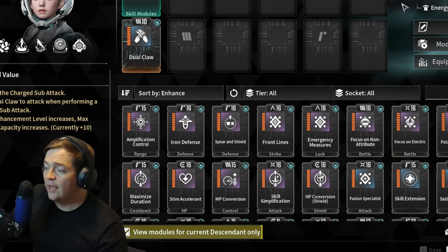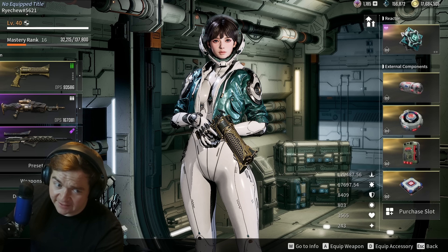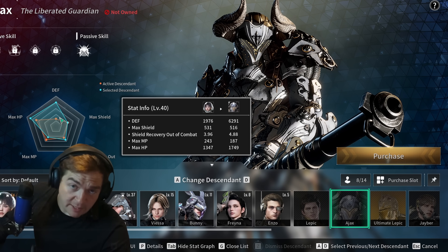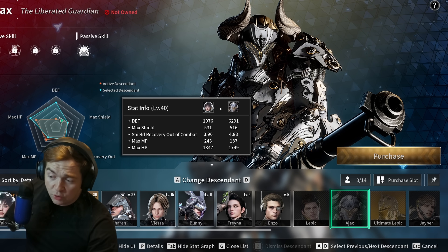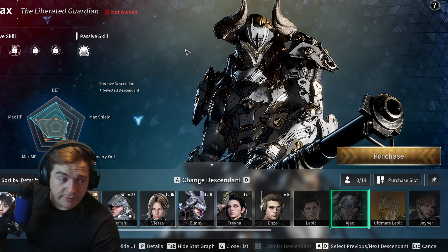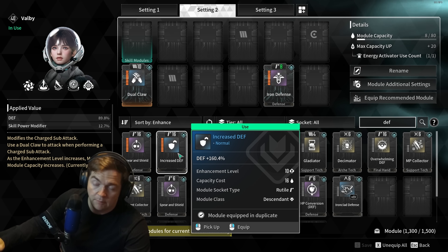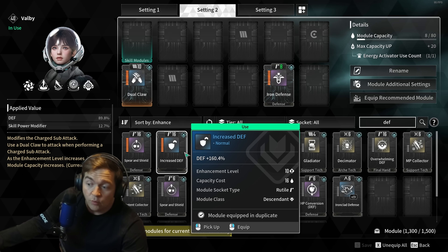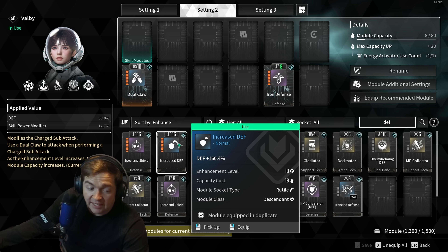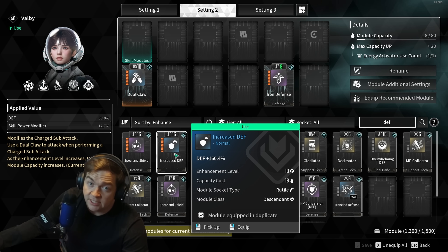How much defense, health, and shield should you run? Everyone is trying to find the optimal number, but I don't think there is one because it's heavily descendant-dependent. If I'm playing Ajax and my goal is to solo all content, I'd build him differently than otherwise. At a certain point of hit point value, increased defense becomes worth it for most descendants, because the mitigation percentage of non-elemental attacks effectively multiplies the value of your health bar — and your shield bar.